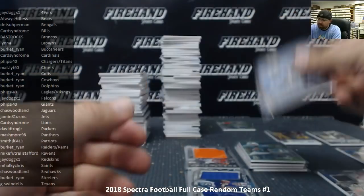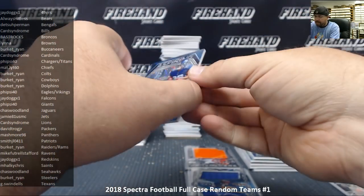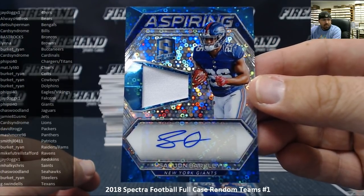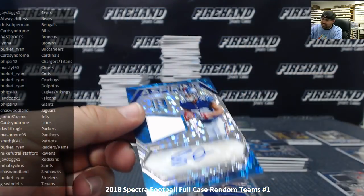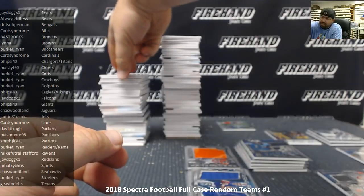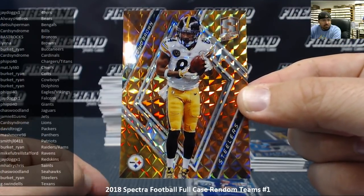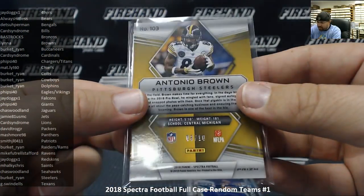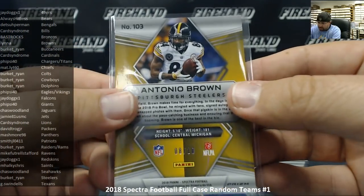We got one, guys — numbered 19 out of 30. This isn't the true RPA but it's an aspiring rookie patch autograph of Saquon Barkley, neon blue version — Giants going to Fisi 40. Congratulations Todd! Next up, a neon orange for the Pittsburgh Steelers Antonio Brown, numbered to 10 — 8 out of 10 on the Antonio Brown — Steelers going to Ryan Burkett. Actually it's numbered to 10, not five — looks orange, could be gold.